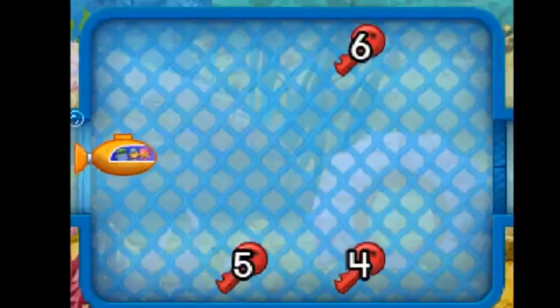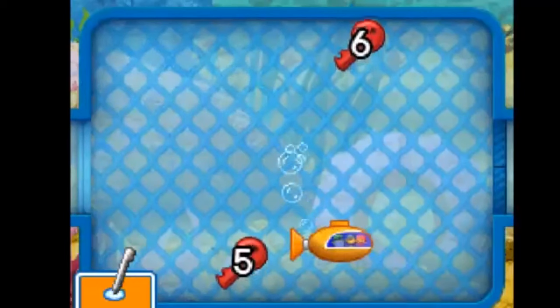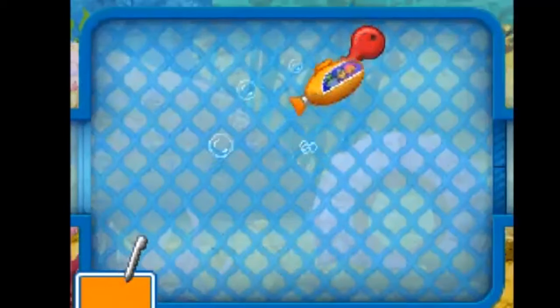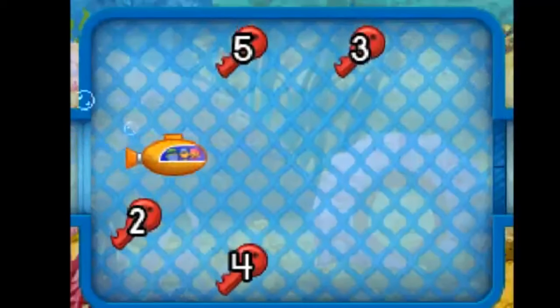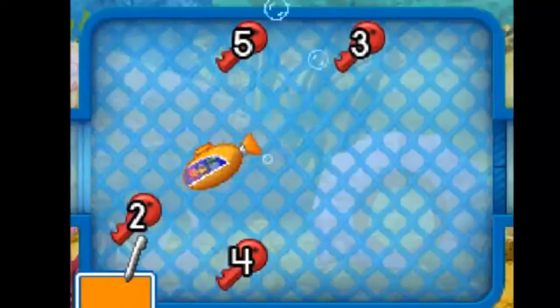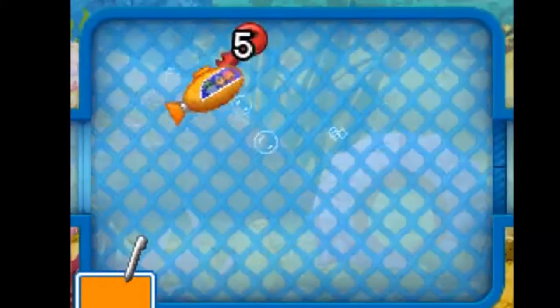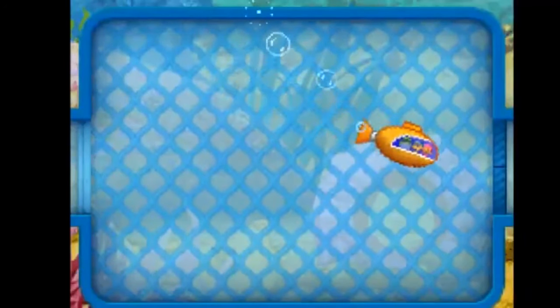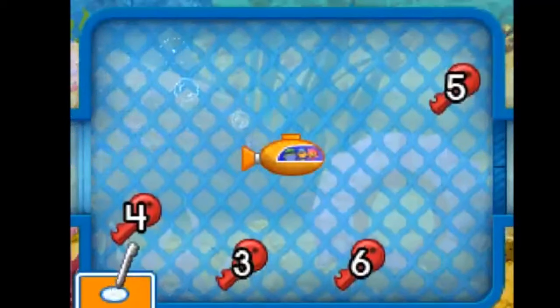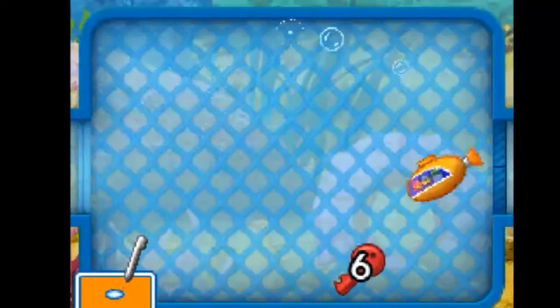Excellent! Touch the touchscreen and the submarine will move toward the stylus. Collect four, five, six. Very good! Collect the keys in number order, from lowest to highest. Two, three, four, five. Great! Collect three, four, five, six. Sizzling circuits! That's fantastic!